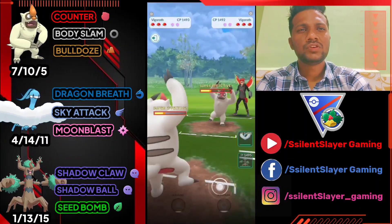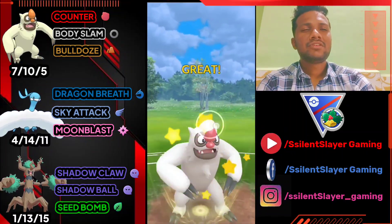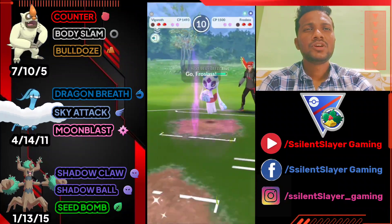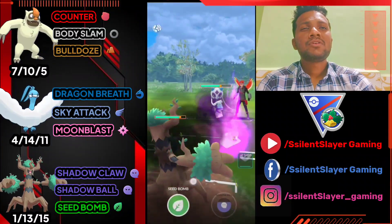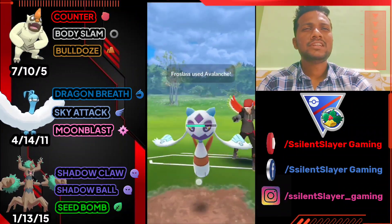Let's see whose Vegrowth is more powerful — we got another Body Slam. I'm going to shield this time and he doesn't shield — we got his Vegrowth. He sends out Froslass so let's bring out Trevenant. I have both shields left so I can farm down its health with Shadow Claw easily.